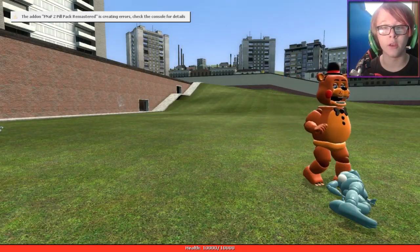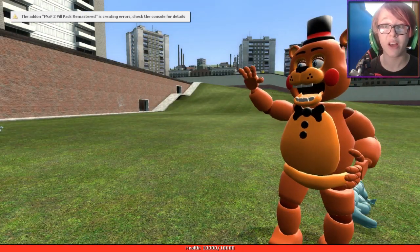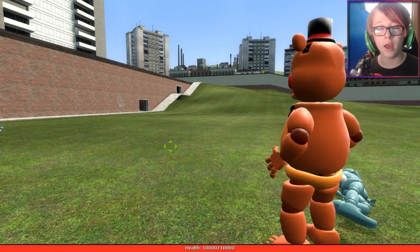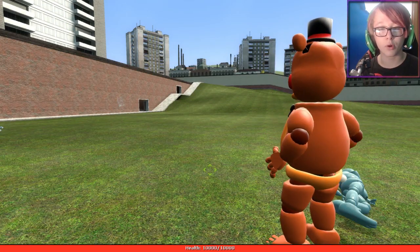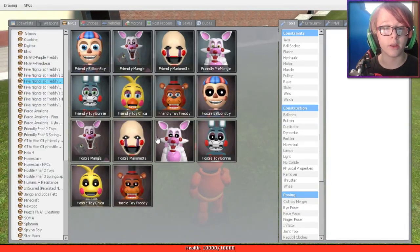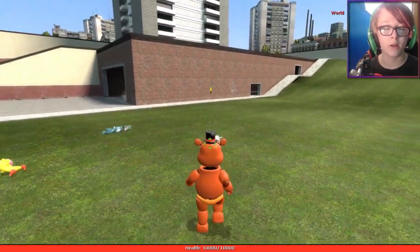The next character is Toy Freddy. He kind of does his little animation - I like the animations on these guys. He's pretty powerful, so if I go back and spawn in an enemy again - dead.